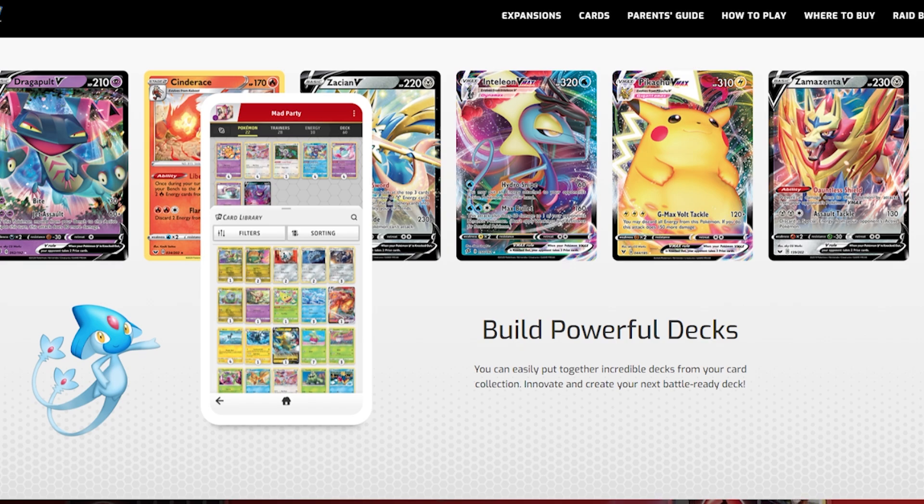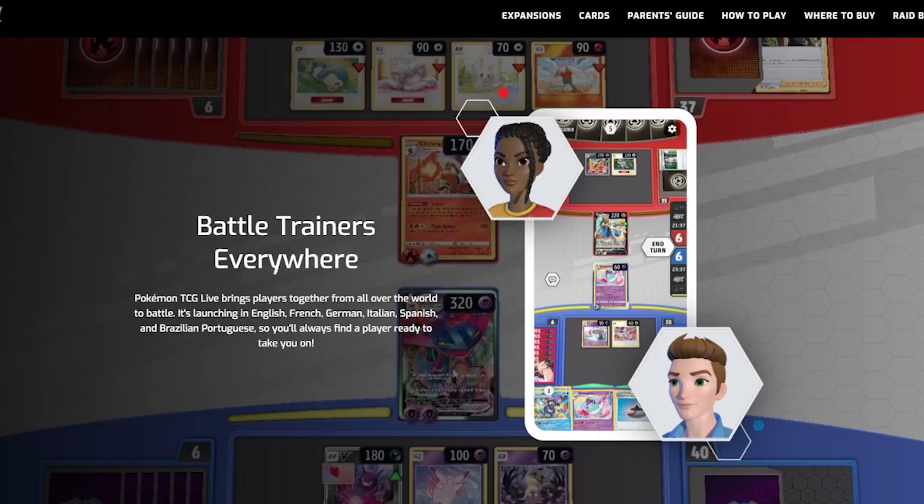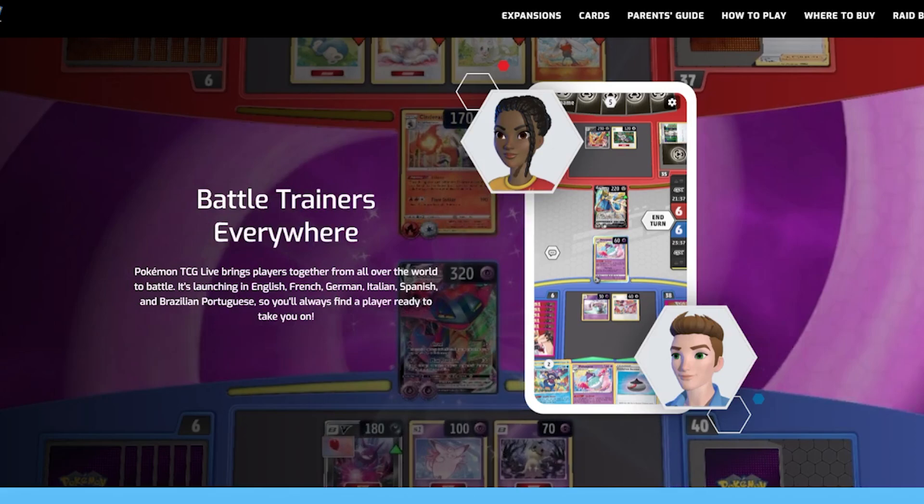With code cards still being a thing, let's discuss their market value. Code cards are already super cheap — you can get a recent set code card for around 30 to 50 cents. So if you're interested in collecting digitally and going through the digital experience rather than the physical one, code cards are still an option. And the coins currency in the game is mainly for cosmetics — apparel, emotes, avatars, sleeves, and deck boxes. Then there are also crystals, which alongside credits are the main currencies to focus on.